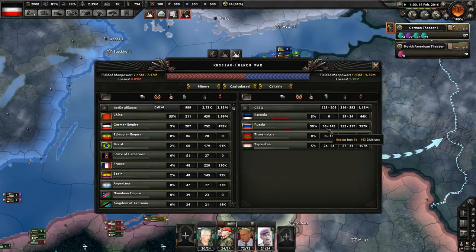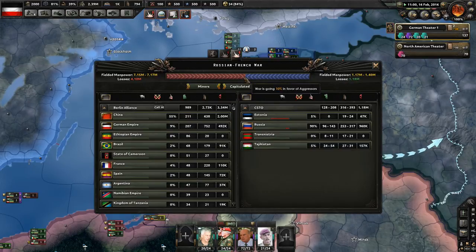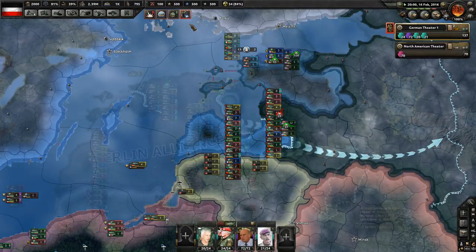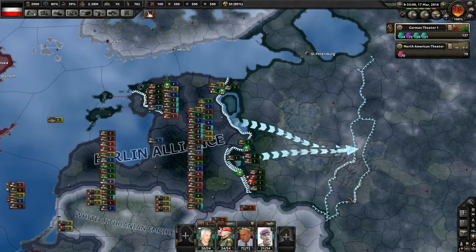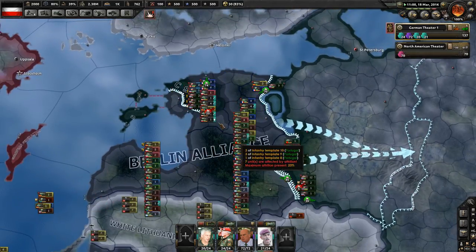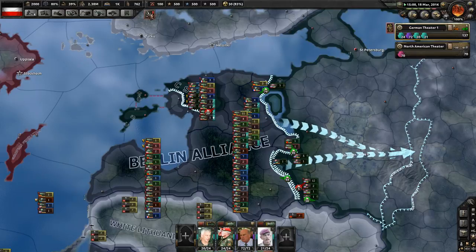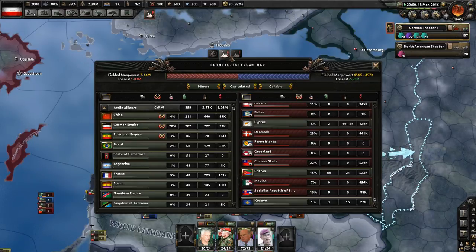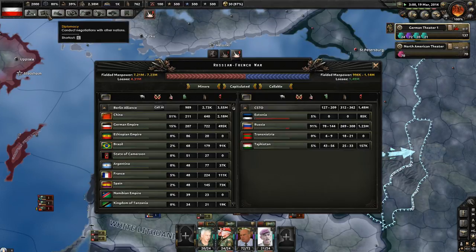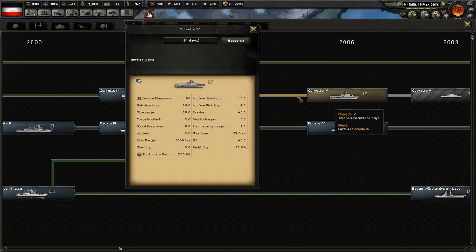Russia still has 96 to 143 divisions. I took a big hit and I'm down to 207 but we'll get that back up pretty quickly. Once I can support this attack we should be in good shape. March 2016 — things are going quite nicely. We've got some units isolated up here and we're going to quickly destroy them and then turn our forces east. Russia's getting low on divisions — down to somewhere between 78 and 144.